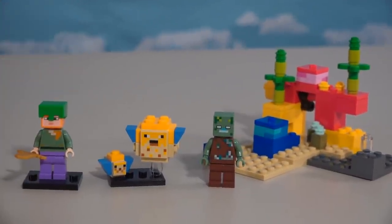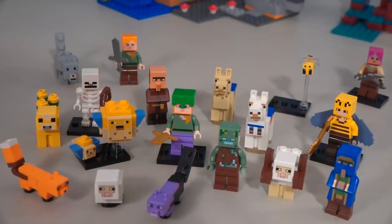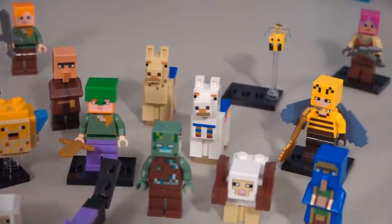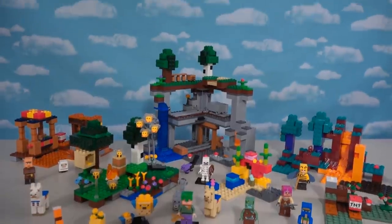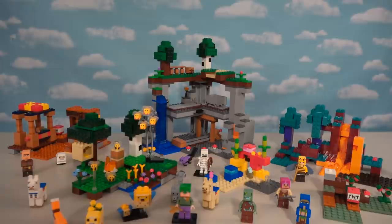The coral reef playset also comes with another Alex. That ends our adventure of the 2021 Minecraft sets. I just love all the new figures we got this time around — mooshroom cows, foxes, big old fishies, llamas, bees! All right kids, if you want any of these play sets for your very own, make sure you start checking out Targets and Walmarts and Amazons now, because that's where I've been finding them all. Minecraft 2021!